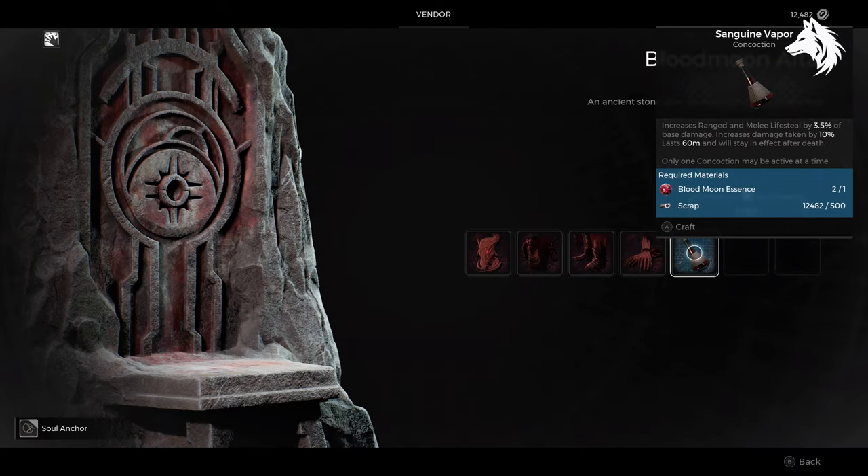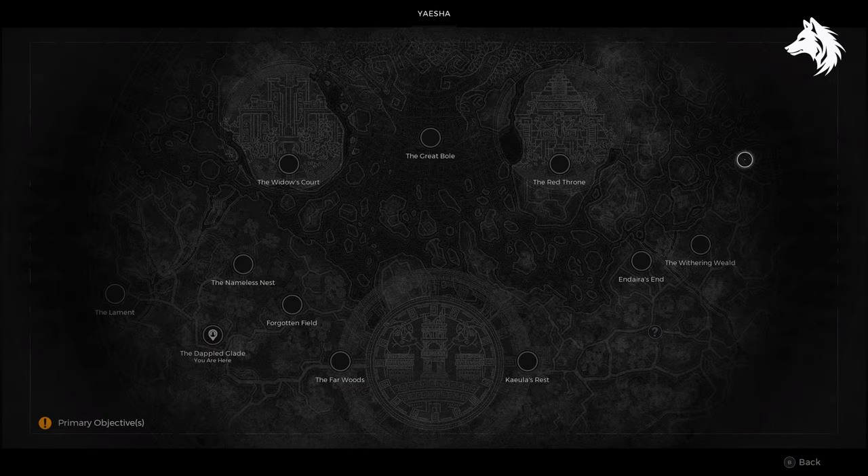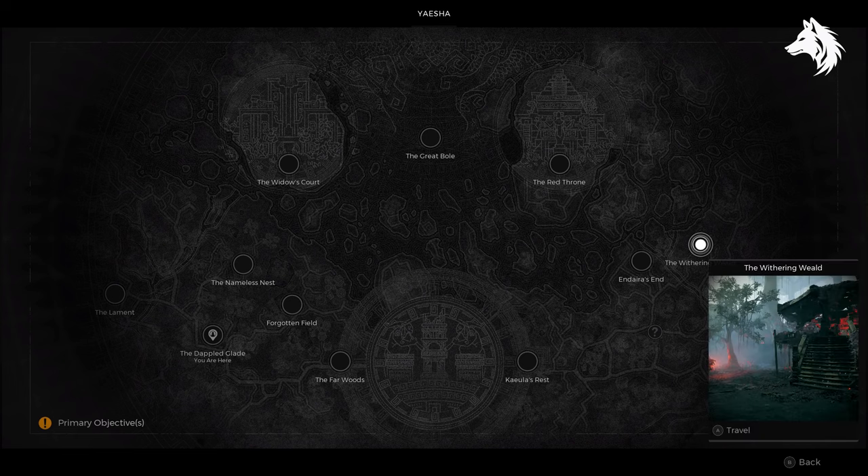Guys, that's it for this one. We have covered three more areas of Yaesha — the Withering Wield, Keula's Rest, and the Far Woods — and we've picked up 10 rings and amulets. Like and subscribe for more Remnant 2 videos as we explore more of Yaesha and other places in the game, and I will see you in the next one.